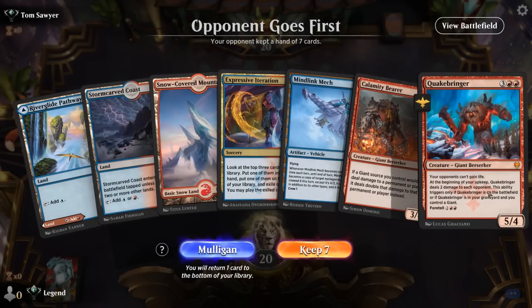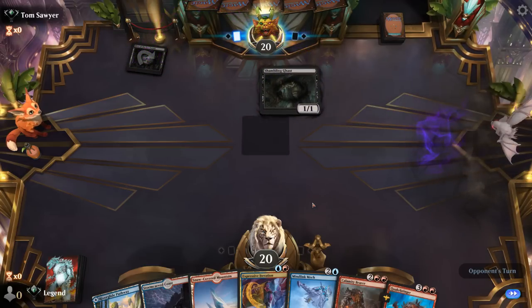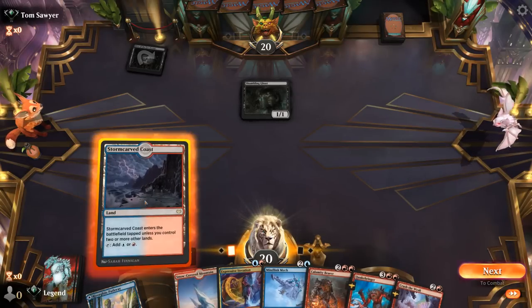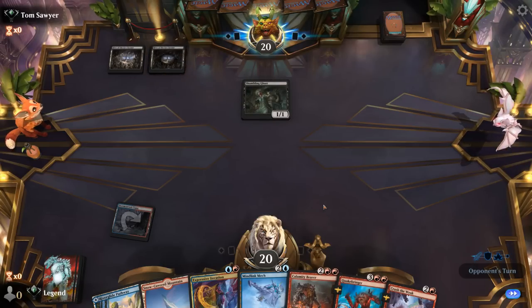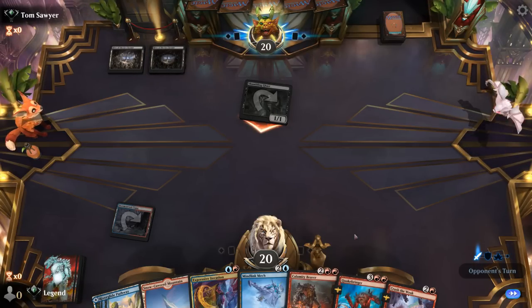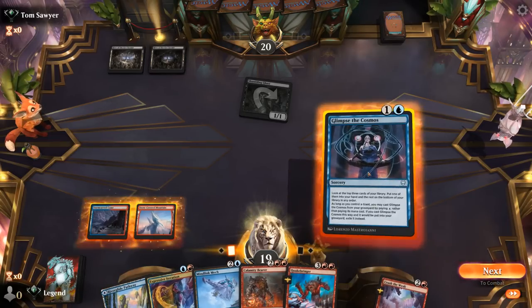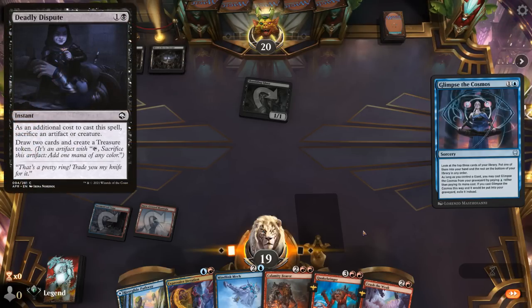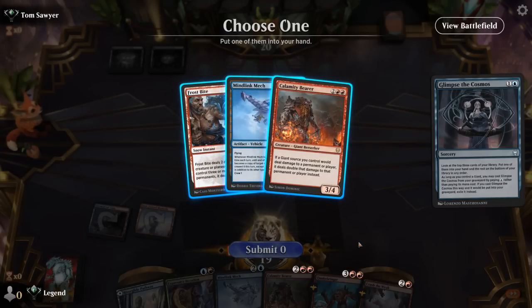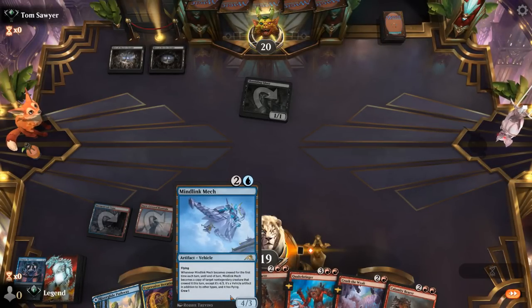We're on the draw with a fine opening hand — we've got our two combo pieces, just looking for a bit of interaction. If we're about to miss our land drop we could iterate on turn 2, giving up a little value just to make sure we can curve Mind Link into Calamity Bearer. We're up against a Black Sacrifice deck, and Crush the Weak is especially useful against cards like Shambling Ghast. Against this deck most of their removal is sorcery speed, so they won't have many answers to Mind Link Mech.